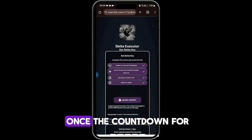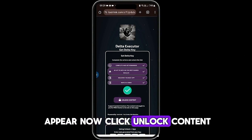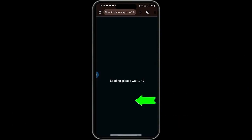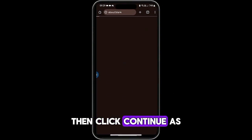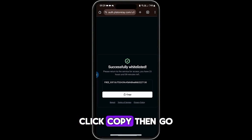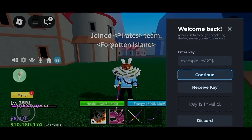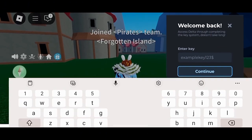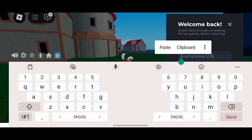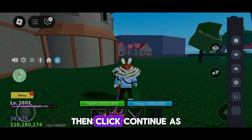As you can see, once the countdown for each task finishes, a check mark will appear. Now click Unlock Content, then click Continue. As you can see, the activation key has appeared. Click Copy, then go back to Delta Executor. Paste the key you received into the empty field, then click Continue.